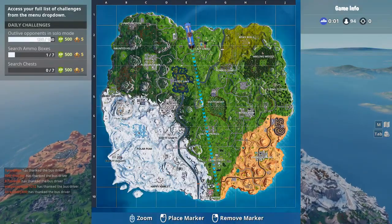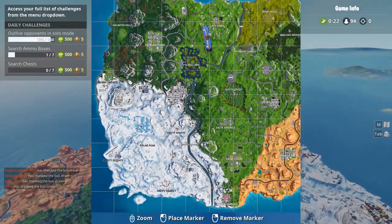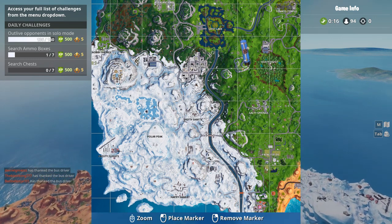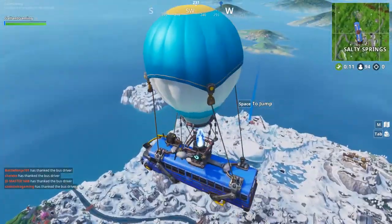Right off the bat you can already see the top corner of the map is completely covered in snow - look at that, it's all frozen! That is awesome. They even changed the names: Happy Hamlet, Polar Peak, Shifty Shafts, and Frosty Flights. Let's go over there.